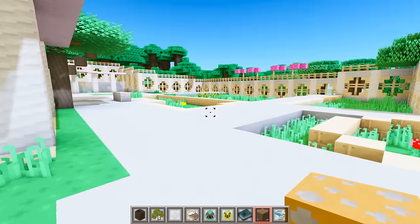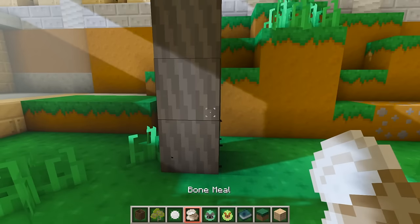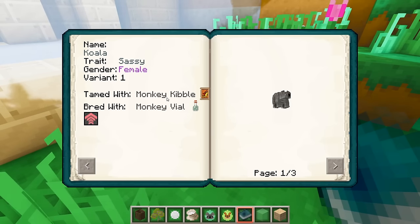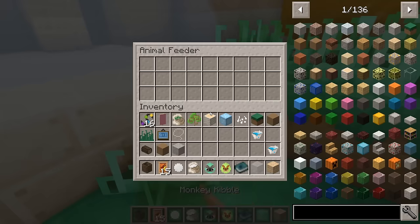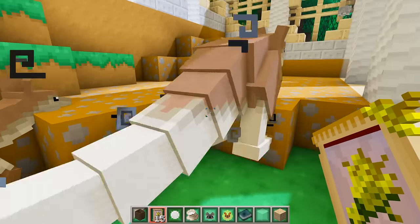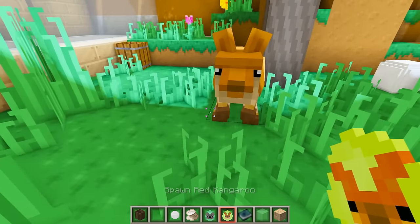Across from the hippos I want to have kangaroos and koala bears. First I'll get rid of some grass and replace it with coarse dirt, then plant a tree and add a ball for them to play with. Let's bone meal the grass and spawn in some koalas - they're so tiny! They eat monkey kibble. And over here we can spawn in some kangaroos - they eat wheat. Let's feed everyone and put the barrels of food in place. The koalas are just slowly walking around - I think we should add one more kangaroo.